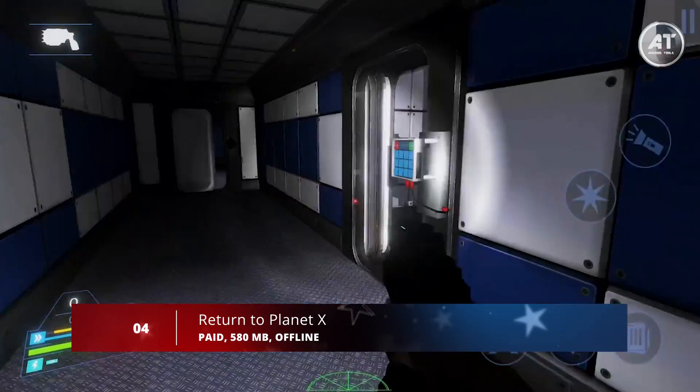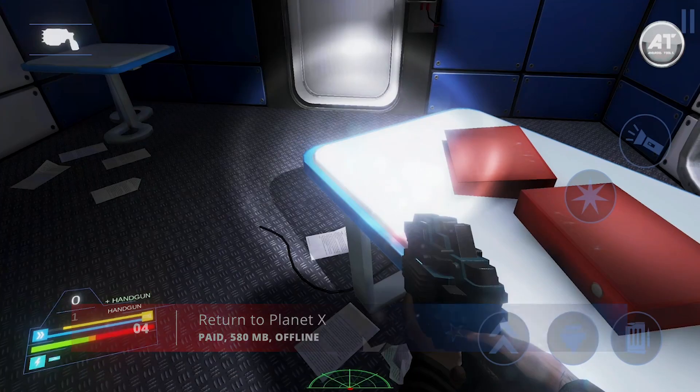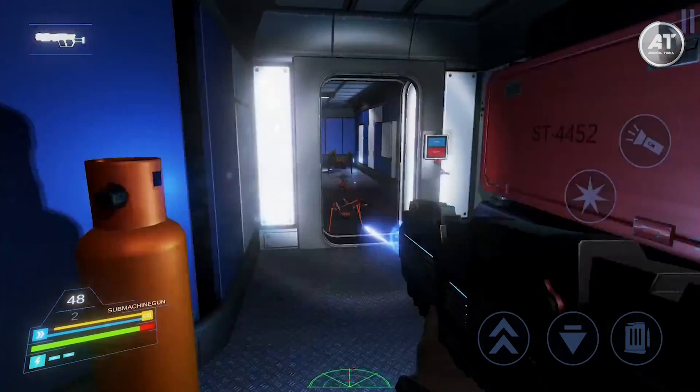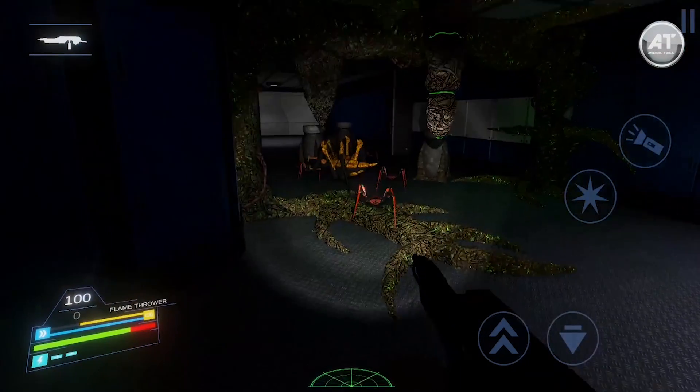Next up at number 4, we have Return to Planet X. Return to Planet X is a single-player first-person shooter with a fantastic storyline — travel to Planet X and try to get through a secret laboratory that literally teems with beetles, monsters, and mutants. In general, the gameplay is made in the classic style for this genre.